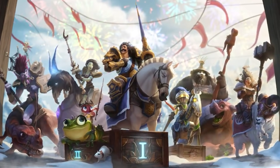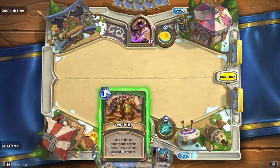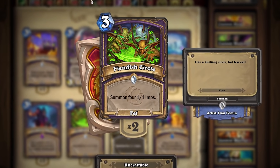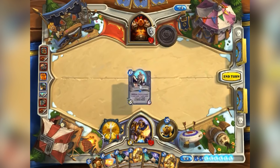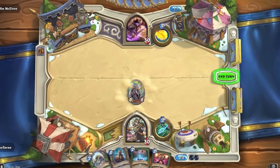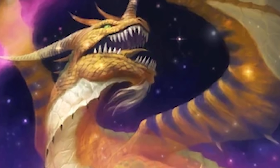The Grand Tournament introduced a brand new mechanic into Hearthstone known as Jousting. For every single Hearthstone card, there is a mana cost associated with that card — the higher the number, the more mana it costs to play. The way that Jousting worked is that each player would draw a card from their deck. If the card you drew had a higher mana cost than your opponent's, you would win that Joust. As you could probably imagine, the Jousting mechanic took a very long time to resolve, which means players could exploit it with Nazdormu.